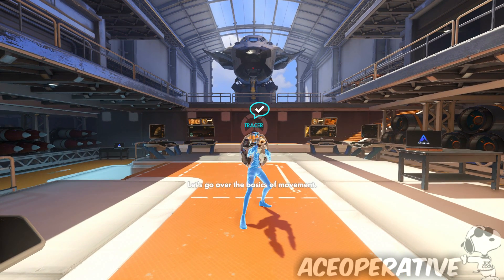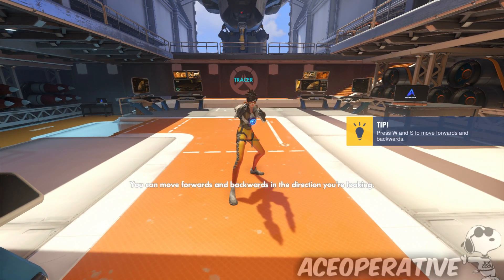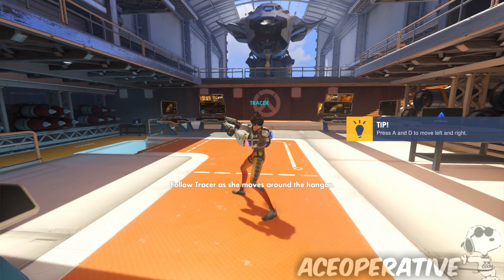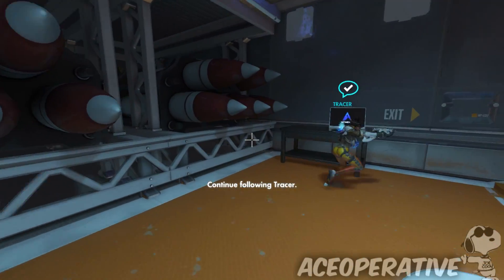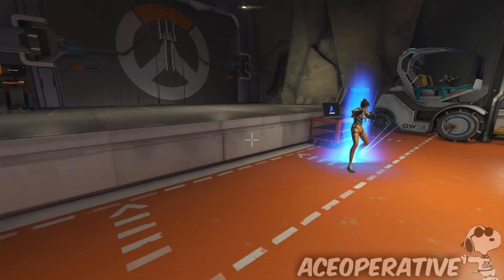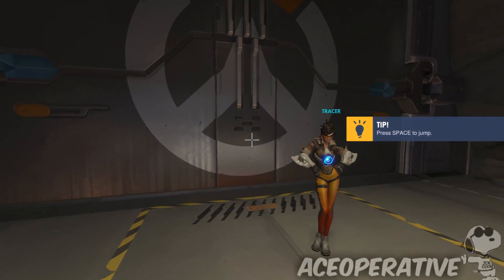Let's go over the basics of movement. This girl is making me dizzy. You can move forwards and backwards in the direction you're looking, you can also move left and right. Tracer is a time wizard or something. Continue following Tracer - gotcha! Jump up onto the ledge and go through the blast door. Woo, bye!